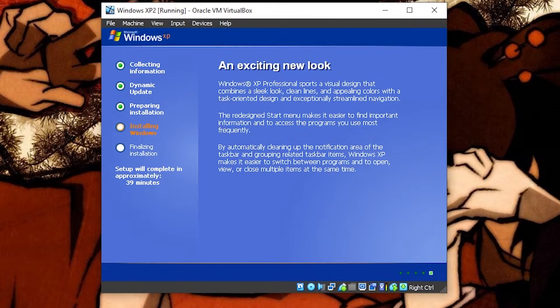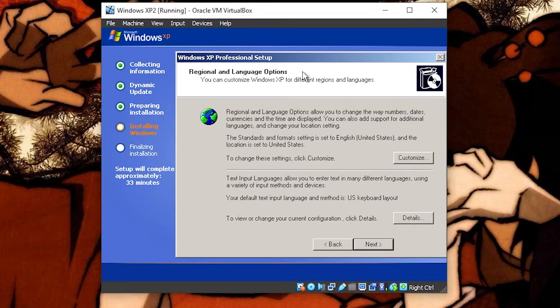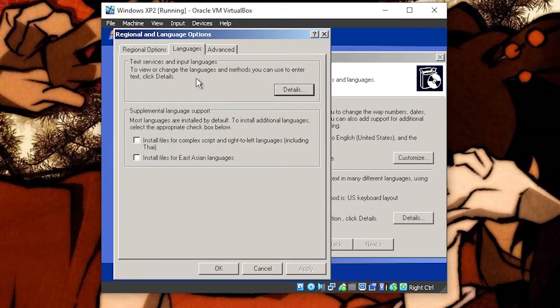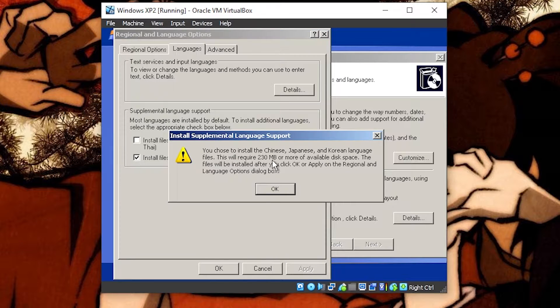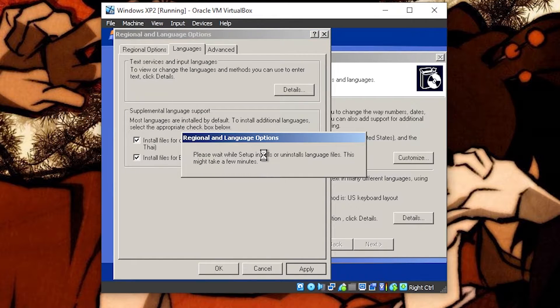Now we are at the Windows XP setup. This is where the options you select matter for being able to run a lot of these old Japanese games. It's just installing devices right now — your mouse might freeze, just let that little loading screen go through and you'll get control again. Once the devices are installed it should take you to the language settings. This is where your options are very important: hit Customize, go to Languages, and install files for East Asian languages — this covers Chinese, Japanese, and Korean. I also install the ones for Arabic, Armenian, Georgian, etc. Hit Apply and it will install these languages.